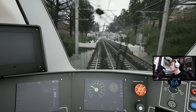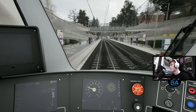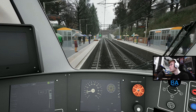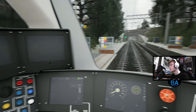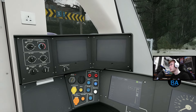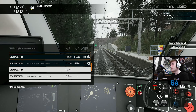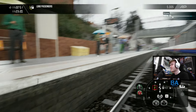This is Walthamstow Queens Road. It's going to be quite a nice stop - back to brake step 1 at the last second and let it drift to a stop. This is Walthamstow Queens Road and again dead on time, which is a nice surprise as always.